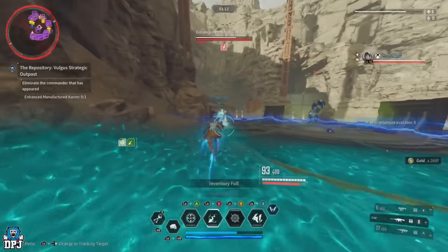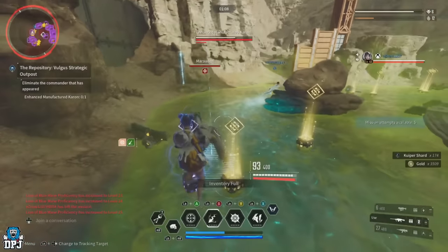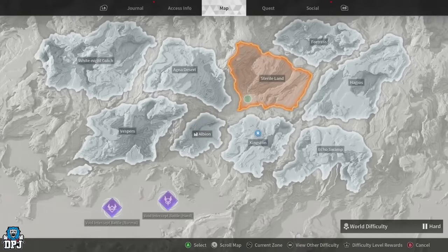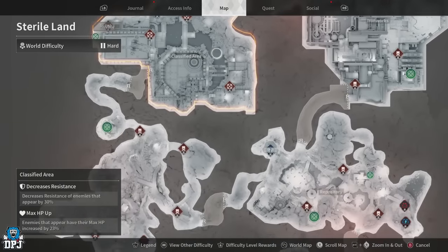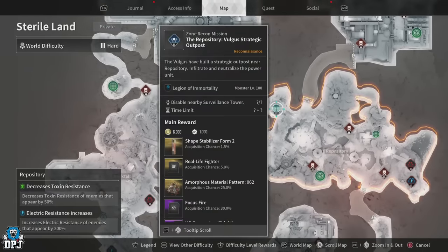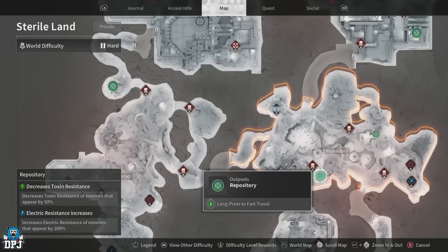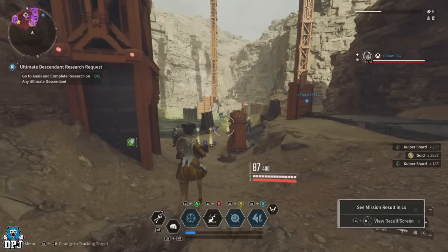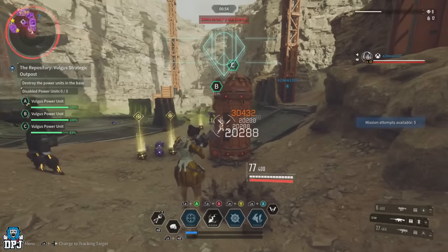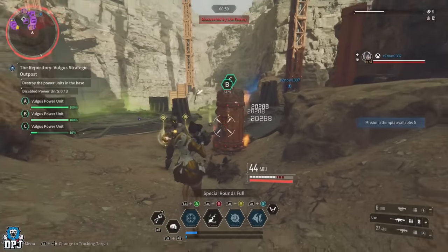These farms are just perfect for Valby and her skills. This one takes place in the Sterile Land — you want to come to this zone recon mission right here. I was testing this on my Bunny who hadn't long reset, so my health and defense were pretty low, so I had my friend jump in to help so we could test this properly with just one Valby, who wasn't even set up properly for farming — but even still, our results were incredible.